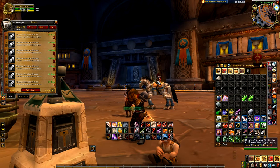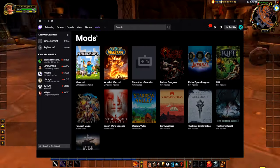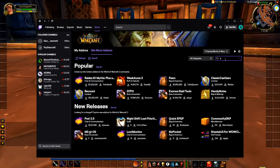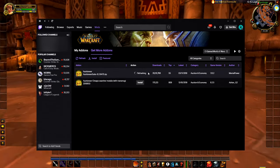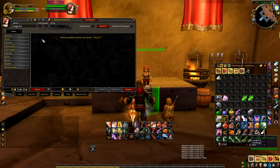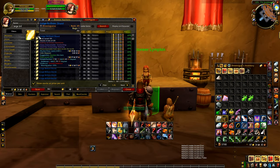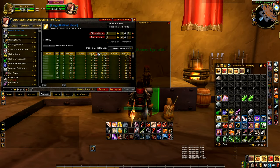Alright, enough crying. The solution to all of this is easy — get yourself an auction house add-on. If you don't use the AH much, you might not love this answer, but it really will save you some pain when you do have to use it. We are using Auctioneer here, but it doesn't really matter. Most AH add-ons provide a new tab that automatically sorts auctions by the buyout price and not the bid price.